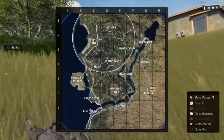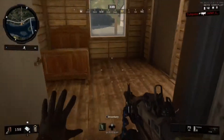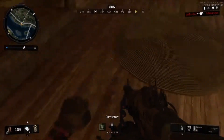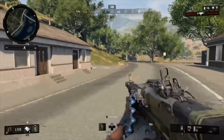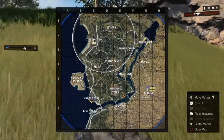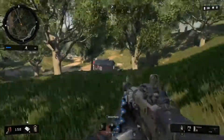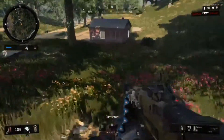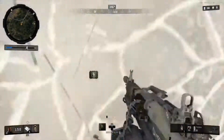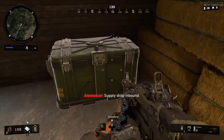We're gonna loot this house real quick and then keep it in the circle because the circle is closing in now. There's nothing on the floor — just some ammo and a Molotov. I'm not gonna check these other buildings because I just have to get to the circle. I think I can definitely make it, it's just going to be a little bit of a run. If I could find a vehicle right now that would be really helpful.